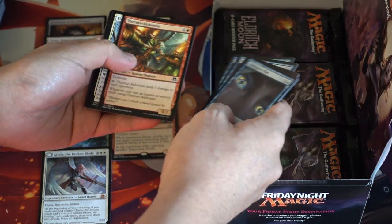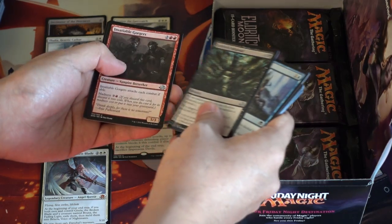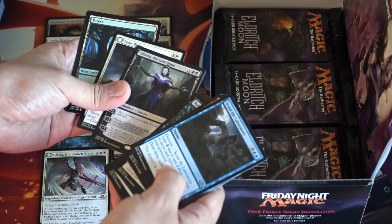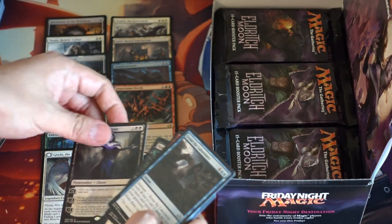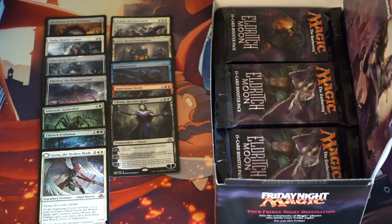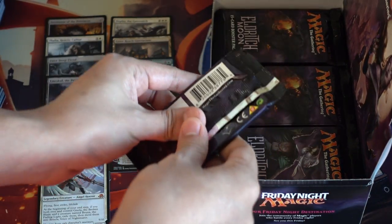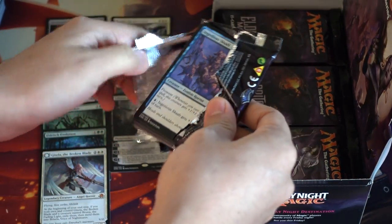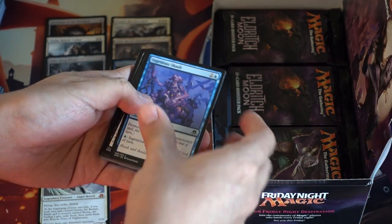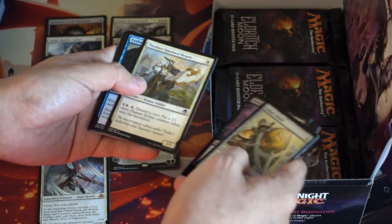I will probably send him a few angels for his Gisela deck, or his Kalia, maybe some dragons. We'll see. Liliana, The Last Hope! Oh man! And there we go. Wow! It didn't take us very long — double mythics: one Deploy the Gatewatch, and people are not that happy about Liliana, but I think she's strong enough. She's very, very good. A three-mana Planeswalker, and Standard normally doesn't have to be that strong.